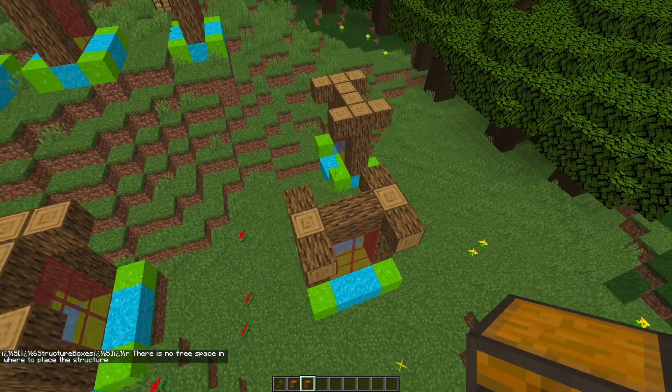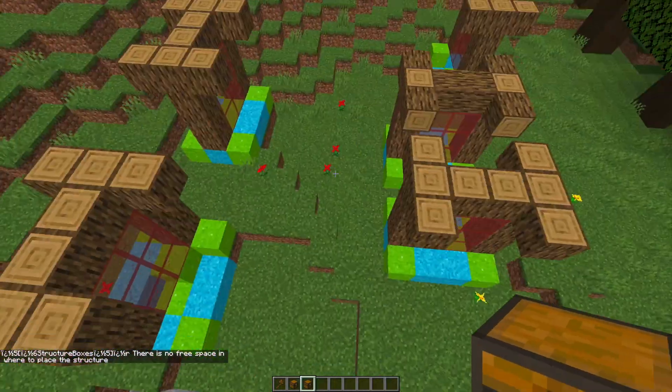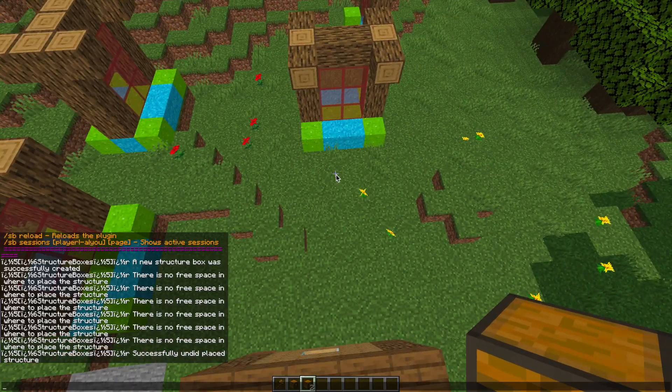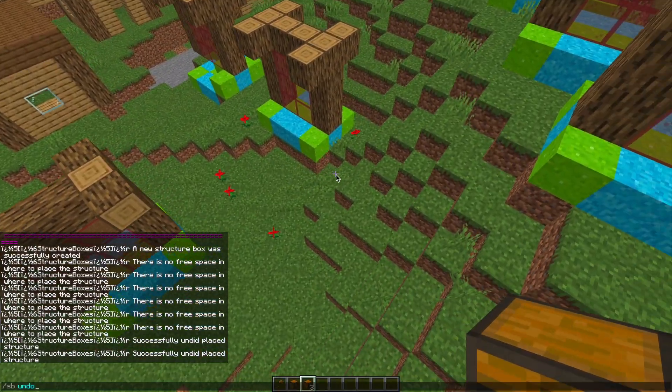So imagine you didn't want to place the last two — how are we going to fix that? Well, instead of destroying them by hand you can do slash SB undo, and that is going to delete the last one you placed. You can obviously repeat the command to delete multiple in a row, which is really cool.